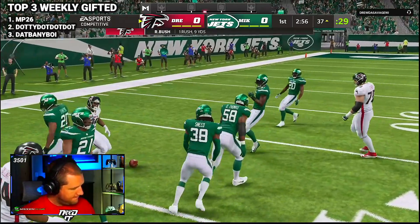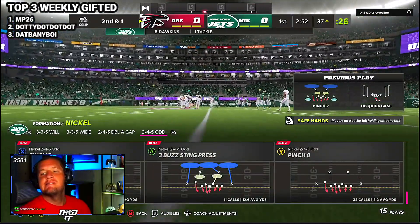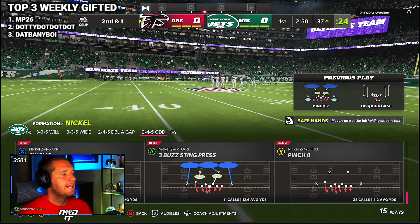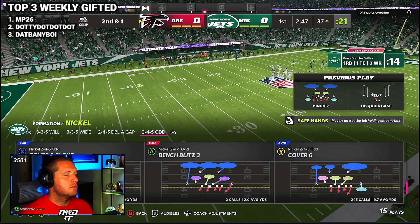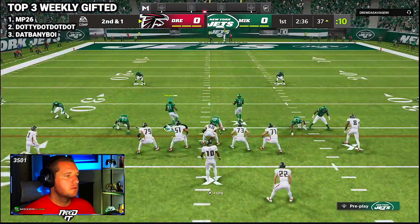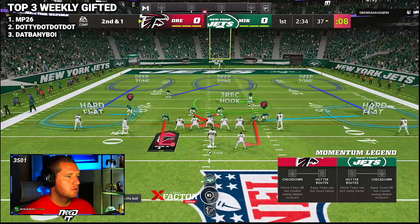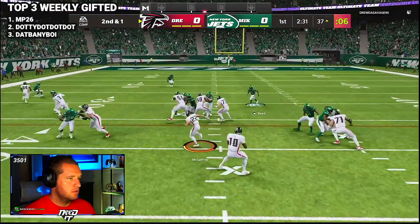Be careful — you see all these hit sticks, that's all people want to do. They want to hit stick you, they want to strip fumble. If you don't have good run stick skills, you're going to have problems. He's running doubles Y-flex — if he runs a halfback screen out of this I'm going to be upset. We're going back to inside zone, although those linebackers should stop the run.